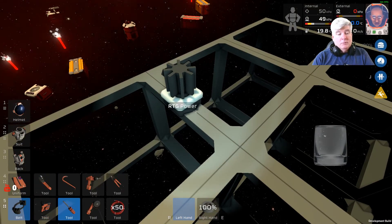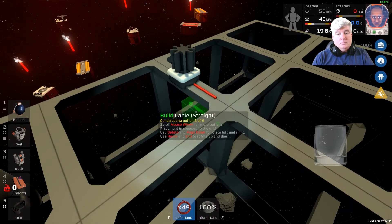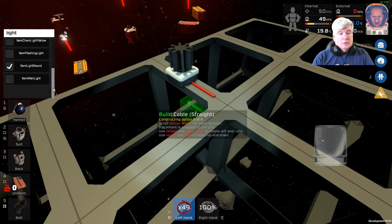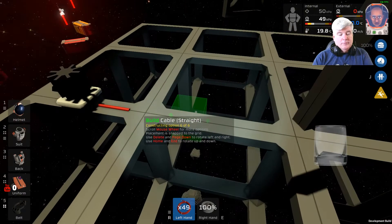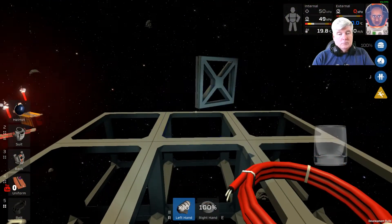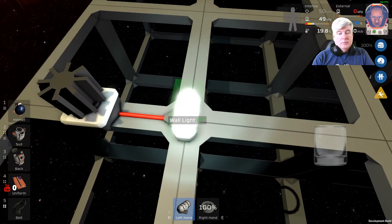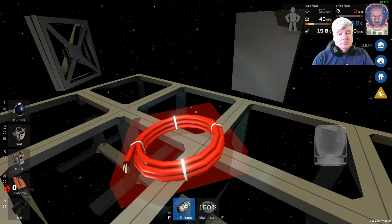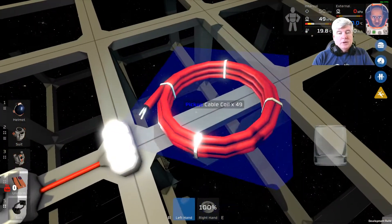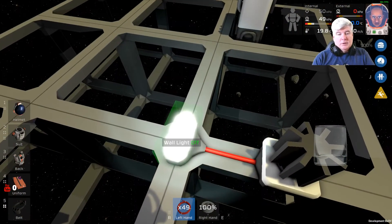So we can grab our wire and let's build a light. There we go — a light here. And our light works, so our RTG is generating power. That's a quick way to get your station working without having to build solar arrays and tracking circuitry.